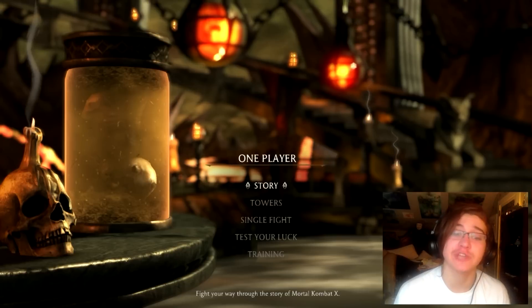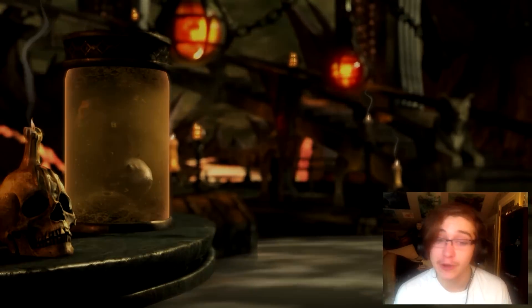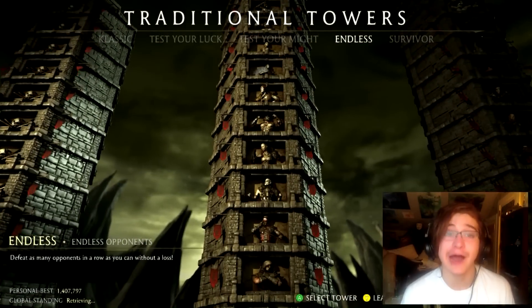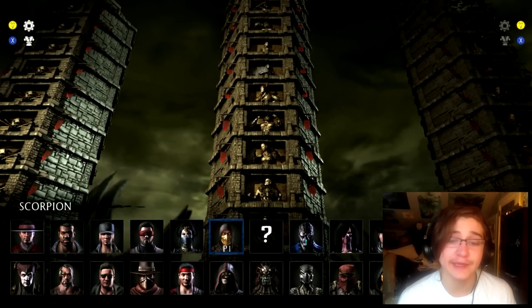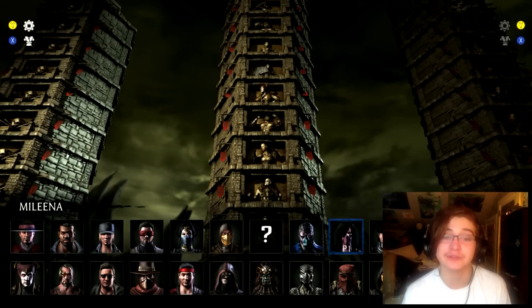Let's get right into it. What you're going to want to do is head over to single player, head over to towers, head over to traditional towers, and then scroll right to endless. Choose endless and make sure you pick Mileena — you have to pick Mileena or you will not get the costume in the way I'm describing to you.